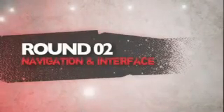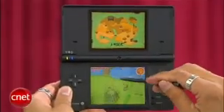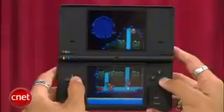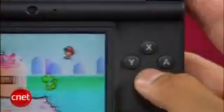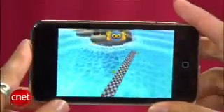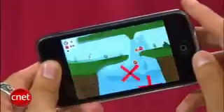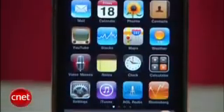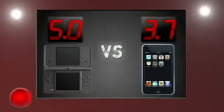Next round is navigation and interface. The DSi is a rare blend combining a stylish touch screen interface with a D-pad and six physical buttons. It really gives you the best of both worlds for unique gameplay with the stylus or classic controls. Now the iPod Touch is used with just your fingers — navigating the device and menus are a breeze, and its accelerometer offers a one-of-a-kind gameplay experience, but no physical controls whatsoever limits the type of games you can play on it. The DSi takes this round with a perfect five and the Touch gets a 3.7.